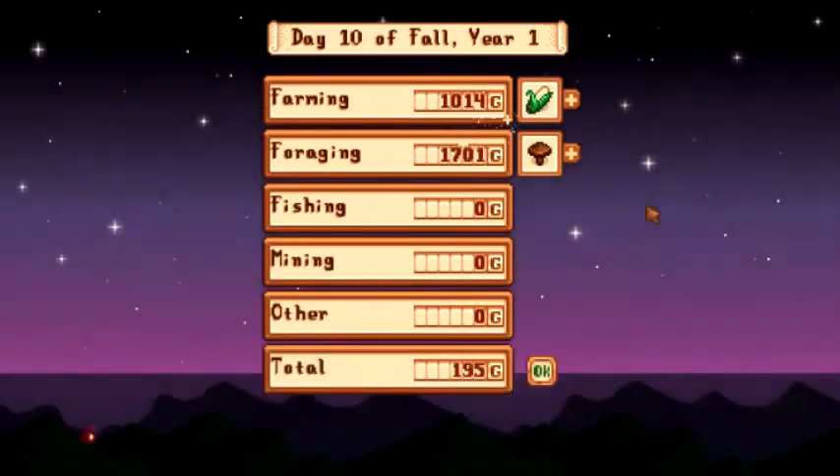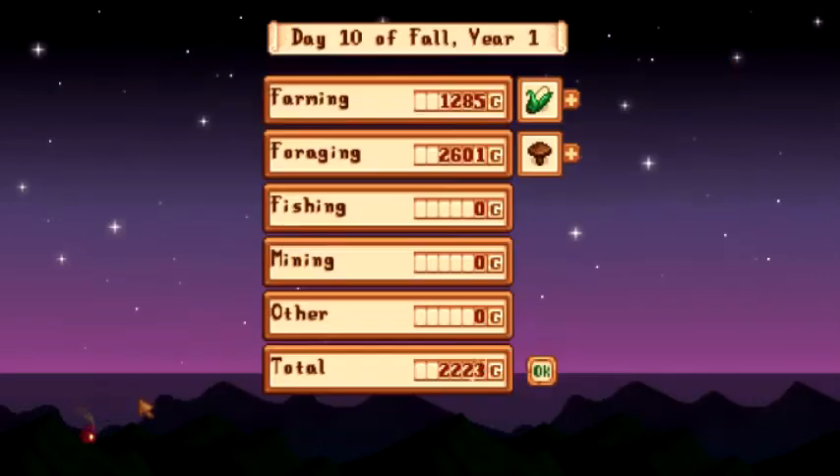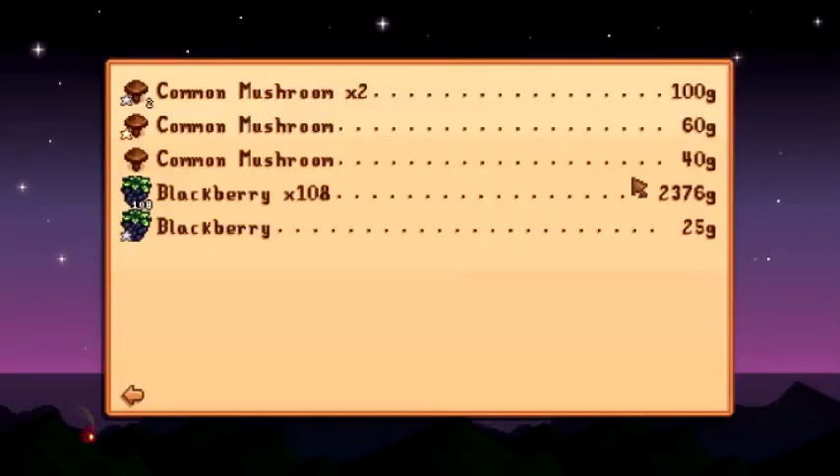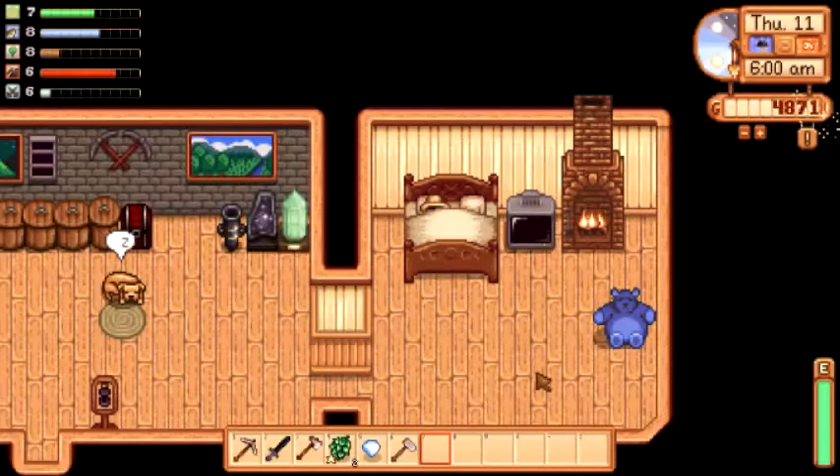Tomorrow is Jody's birthday, so we're going to give her the diamond. I believe our barn should be just about finished so we can check that out. Let's go to bed. 2,300 for our 108 blackberries today — we also sold the corn and the artichokes, which sold for not too bad. Definitely a welcomed gain. Blackberry season goes on for three or four days, I'm not sure. We are up to 7,800 gold. Iridium fishing rod — that's what we're going to go get next time on Stardew Valley. See you guys then!